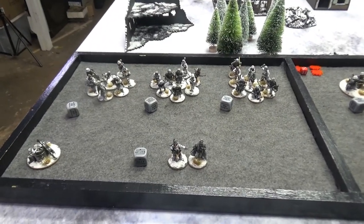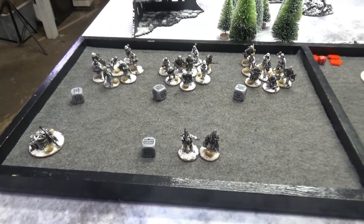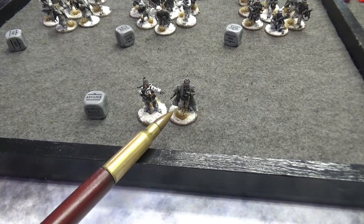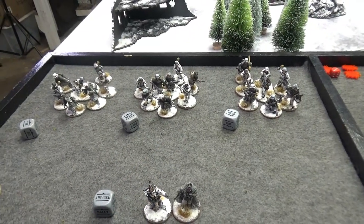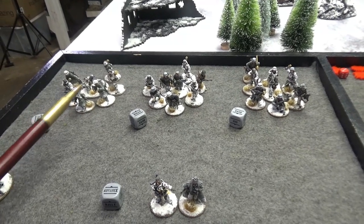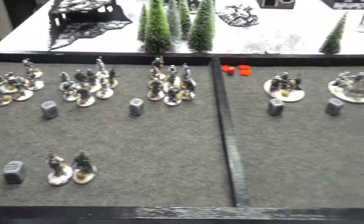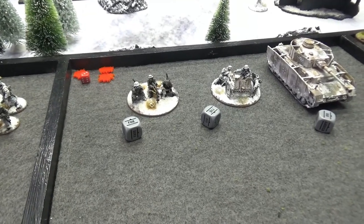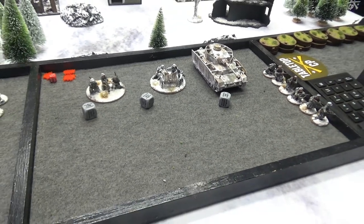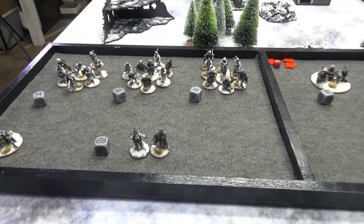The German force is also 779 points and seven order dice — identical in points and order dice, and everything is regular. We have a second lieutenant with man, both with SMGs. There are three identical Grenadier squads, each with an SMG sergeant, two assault rifles, an MG team, and two Panzerfausts. Then we have one medium machine gun, a light howitzer, and lastly the Panzer IV with side skirts. That is the German force.